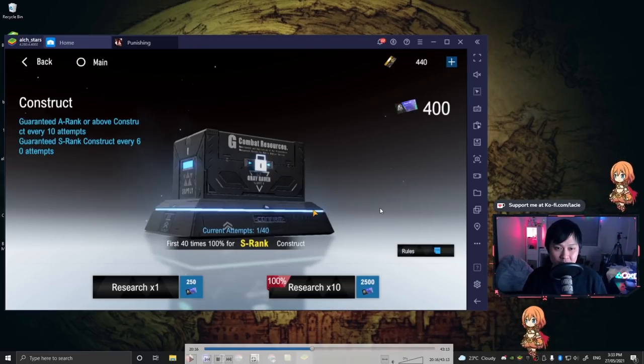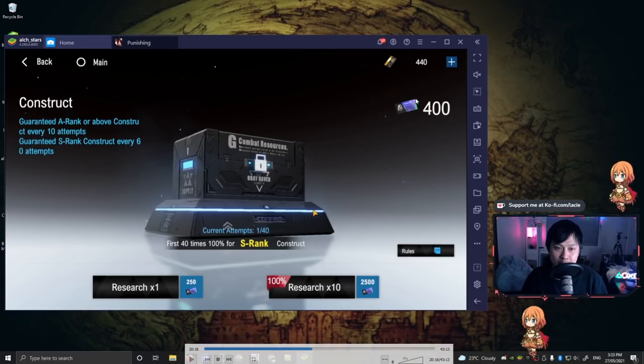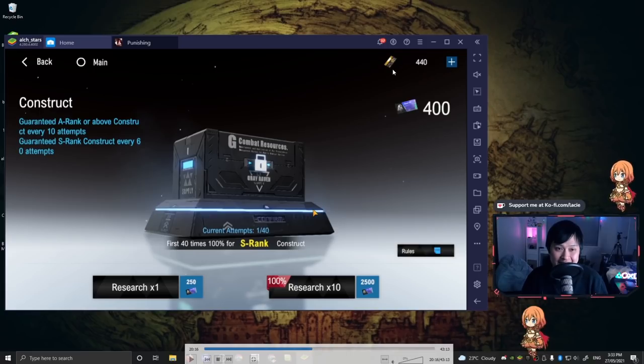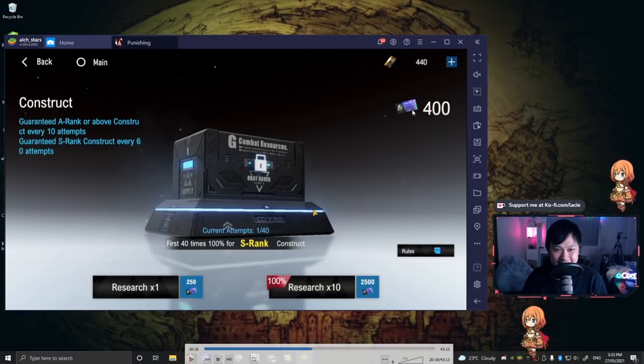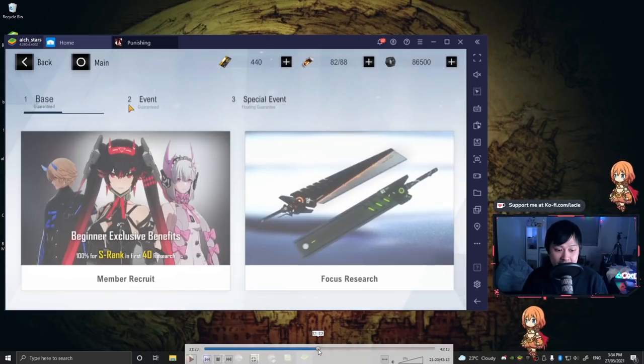With those purple tickets we're actually able to use them only on the beginner banner. On top of those purple tickets you can see there are also black tickets. These black tickets are essentially your universal currency which you can use to convert to more rolling tickets or to refresh your stamina. You can technically convert black tickets into purple tickets, however that's for the beginner banner and that's not really where the true big value is.